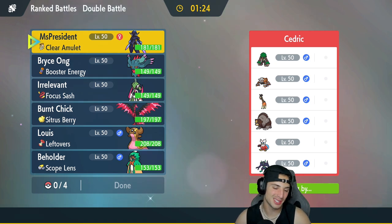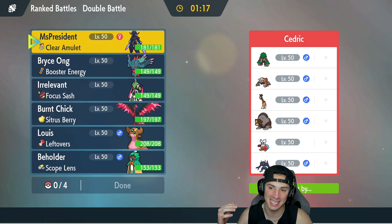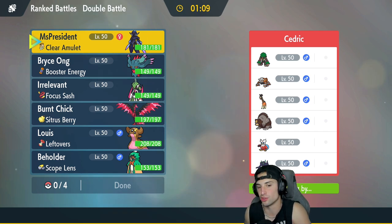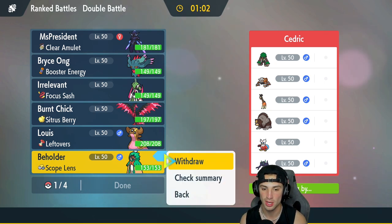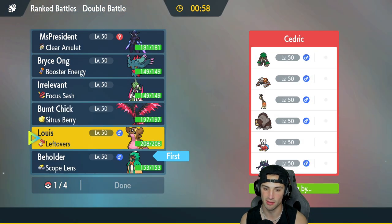In our next match we're going up against Breloom and Heatran, with Frigibax, Iron Bundle, Ursaluna, and Grimmsnarl for potential screens. That annoys me. Since they might set up screens, I'd rather get some crits off — so I want to bring a crit user. Decidueye is part Ghost type which is lovely, so I'm going to lead with Decidueye and also Flutter Mane.